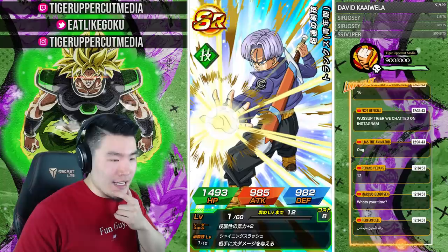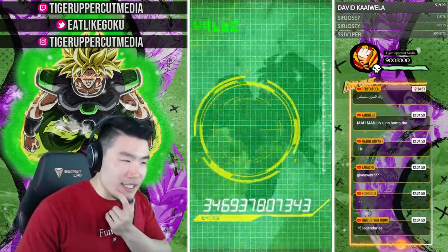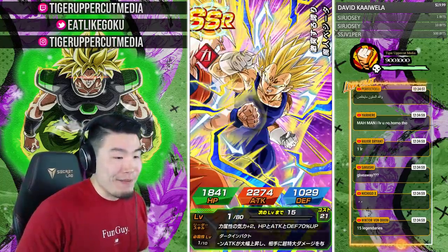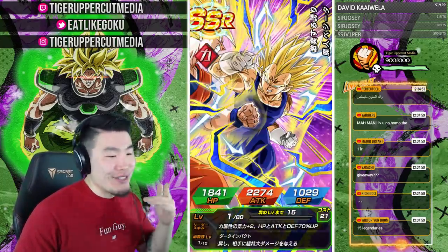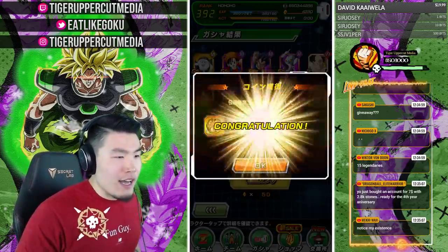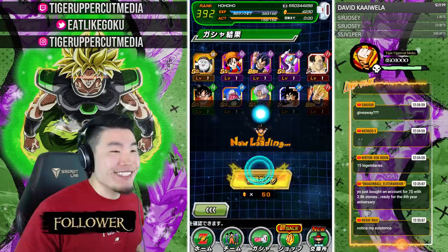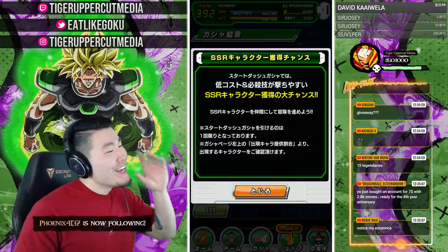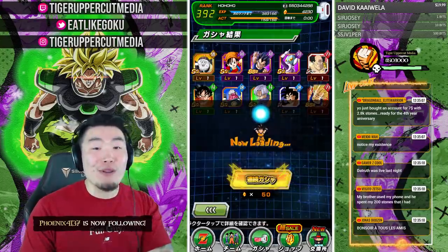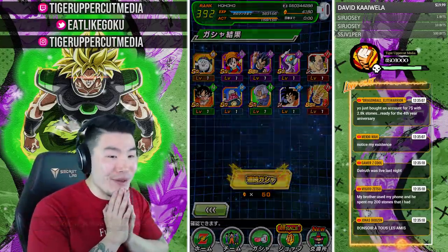Marcus Benson asks what time it is — it's currently 12:35 PM for me. Victor says 15 legendaries. Fast Review says 6 — this man thinks we're only going to pull 6 LRs in 4,250 stones. We'll see what happens.